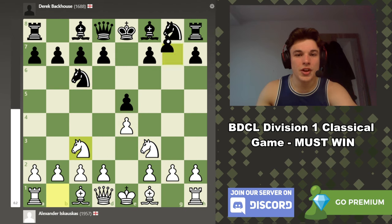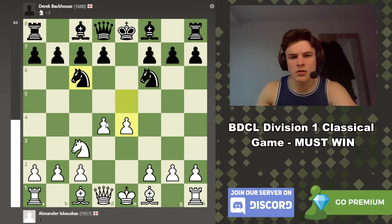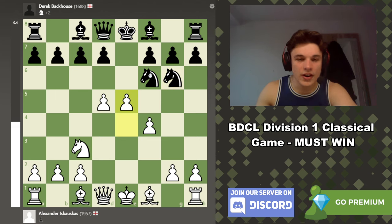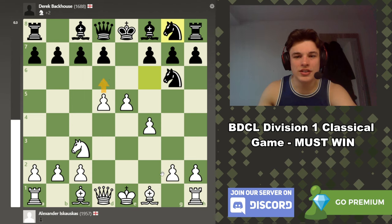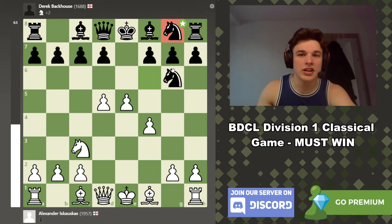There is one move here to really seize the advantage with white — the computer says it's plus 0.49, though I'd personally say it's more like plus one — and the move is d4. This is very reminiscent of the Halloween Gambit, which comes after the four knights game where you sacrifice a knight on e5 to play d4, kick the knight out, and grab a massive center. You kick your opponent's knights around while doing it. Yes, you sacrifice a knight for it, but the position is only minus 0.5 — insane compensation considering you're down a knight for a pawn.